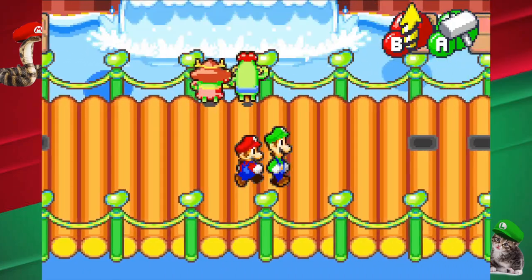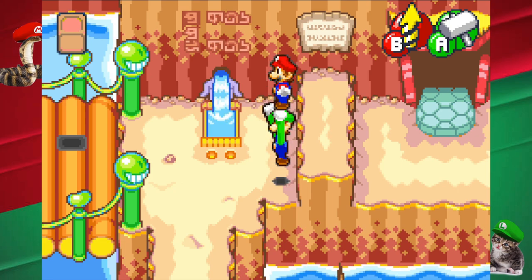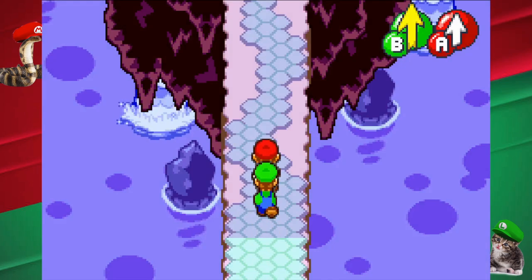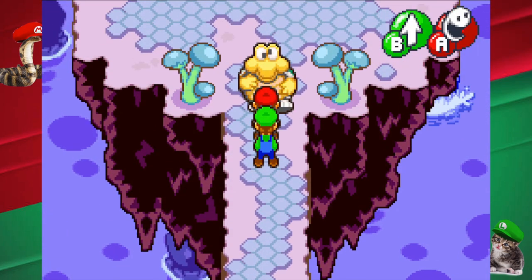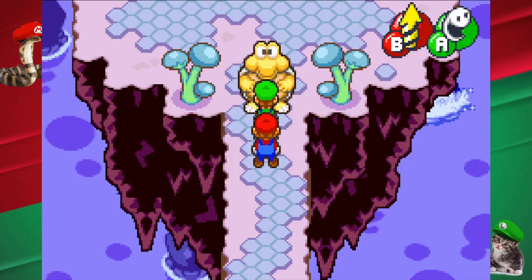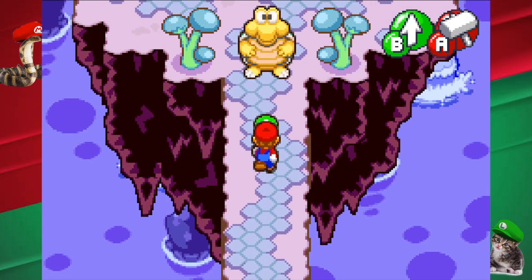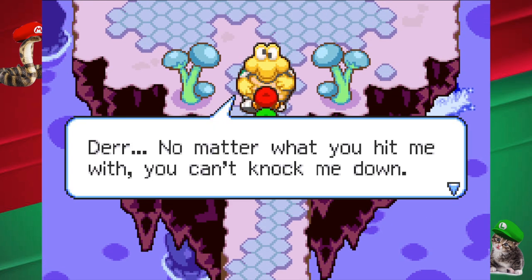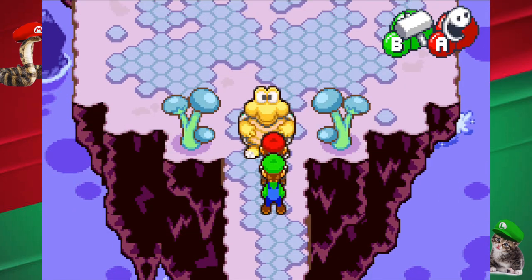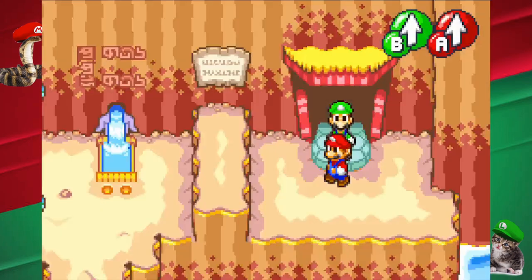Was there something over here, or was it just a block? I can— Nope. Other way. I don't think I ever went in here. Hello sir. No matter what you hit me with, you can't knock me down. We'll see about that, sir. Okay, nevermind. I guess I'll leave you alone, sir.